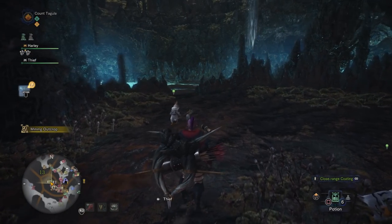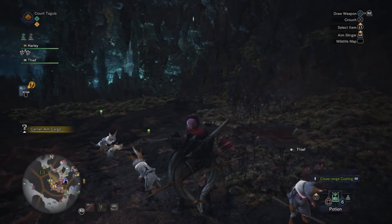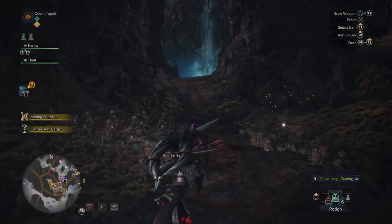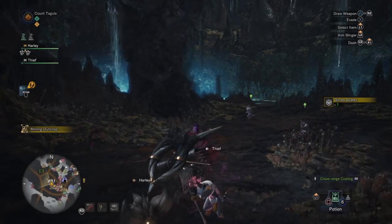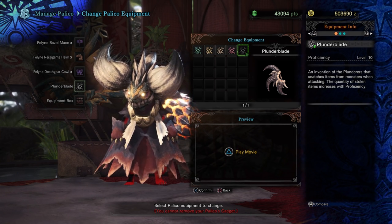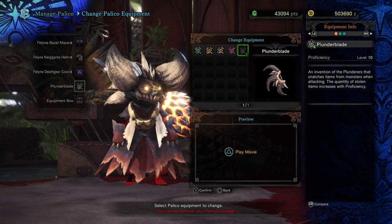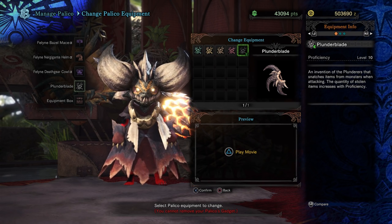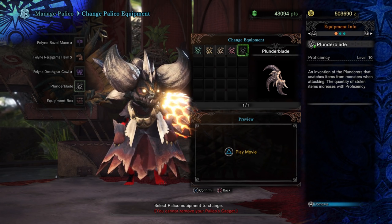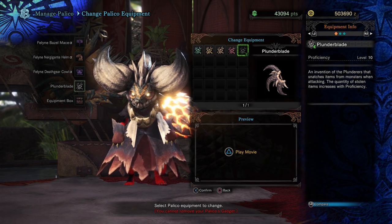If you want a full tutorial of this, click the card in the top right corner — I actually go through the whole process of the quest there. The Plunder Blade is by far one of the best items to have because it'll make your farming life significantly easier. It's an item that allows your Palico to snatch more items from monsters as you're fighting. The quantity of stolen items increases with proficiency and you can actually steal gems this way. It's incredibly important if you are farming gems or really anything from any monster.